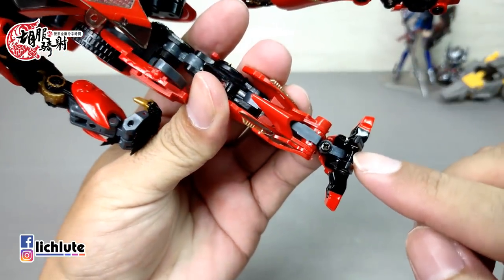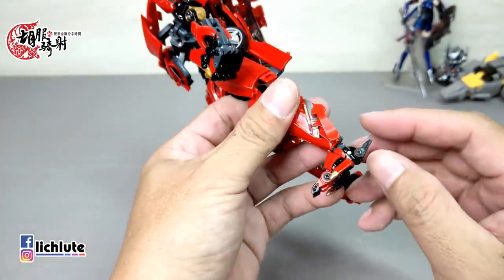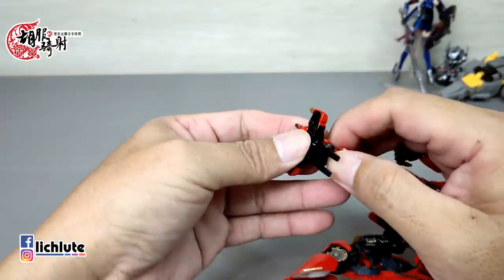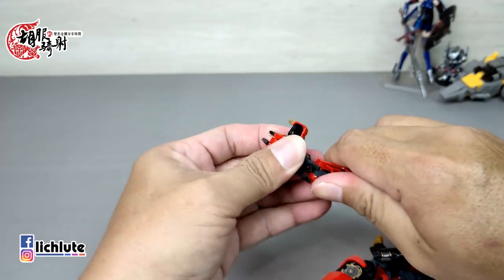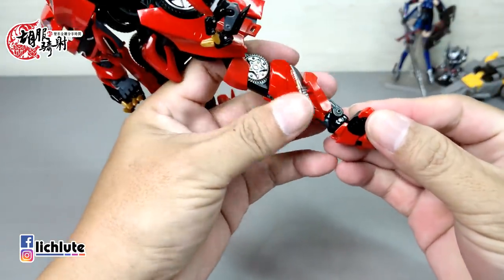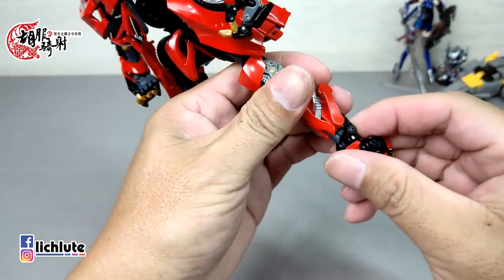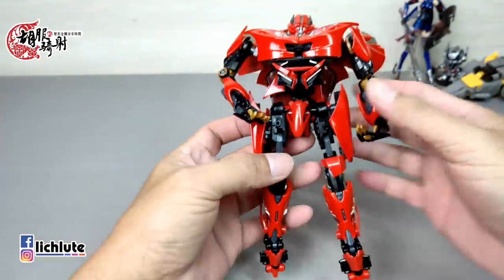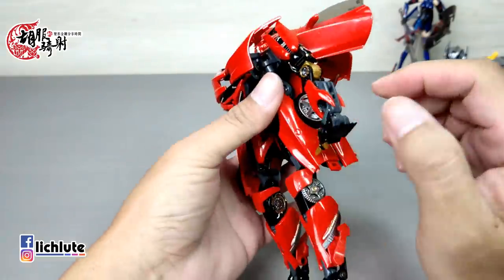这个关节在原本AAT版本是一个球关，但这款换成了另外一种关节，导致后面这块的折法跟原本AAT不太一样。AAT版本要把它折进来缩到最小，但这款不需要，这块部件不要折，因为折了之后反而在变形时不能变得很到位。另外这个关节在我手上这款非常非常紧，所以我给它上了一点细油，不然转动的时候非常不顺。